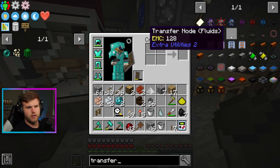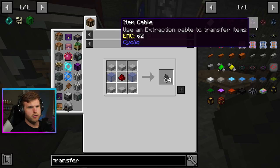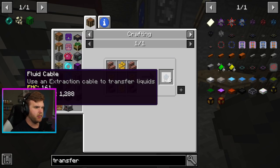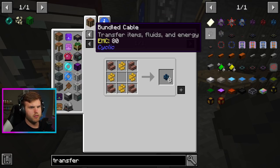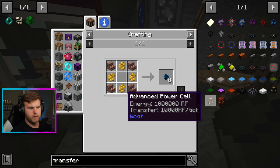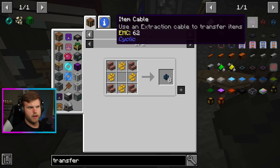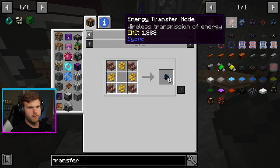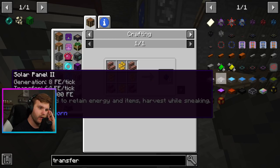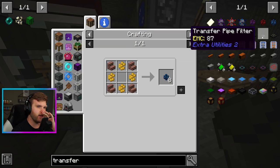How do I make a fluid cable? Brick and gold? Use an extraction cable to transfer fluids — so I need an extraction cable. Where is an extraction cable? Because we have the energy cable, fluid cable, item cable. Transfer node, transfer pipes — I thought that this was going to work. I must be missing something here. Also solar generation was a good way of getting power in all this. I want to say I need a node.